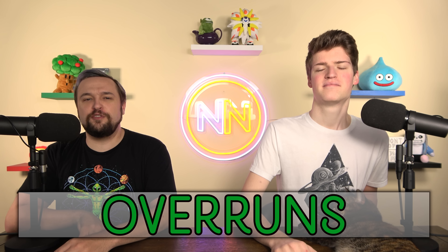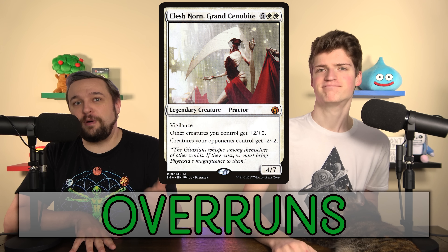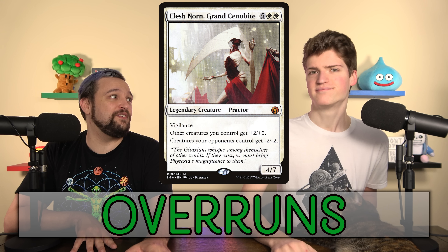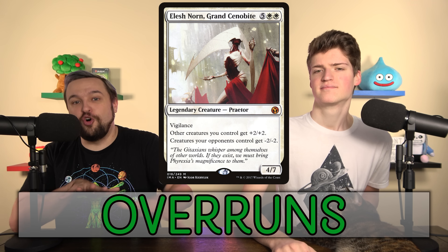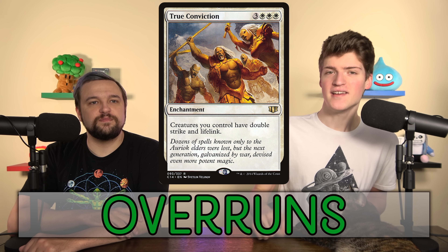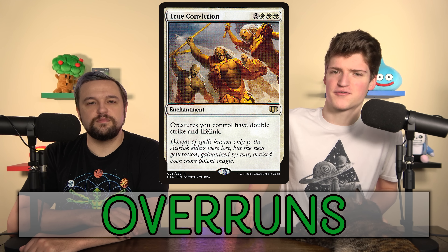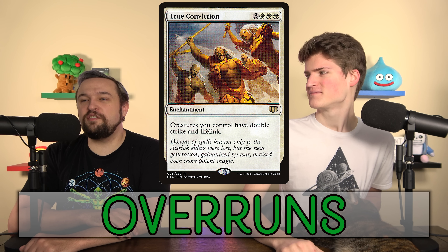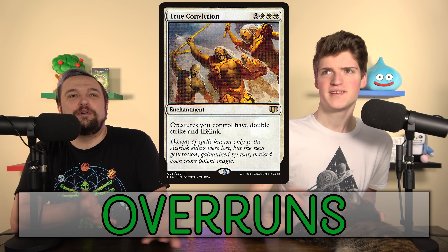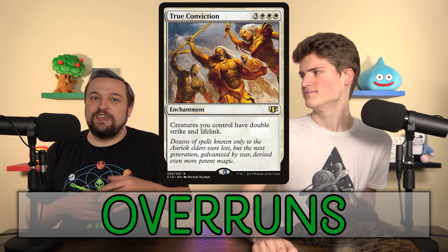Going into white for overrun effects — these don't give trample because white tends not to do that — Elesh Norn is amazing: your creatures get +2/+2, opponents' creatures get -2/-2, meaning all their x/2s are just dead. True Conviction doesn't give stat boosts but doubles the damage you can deal, and you don't have to worry about dying to a backswing because you're probably doubling or tripling your life total when you attack. It basically gives everything double power.